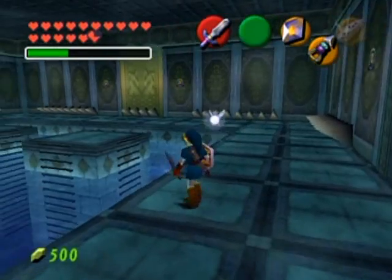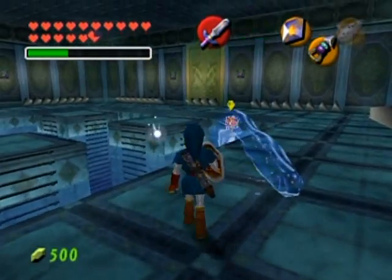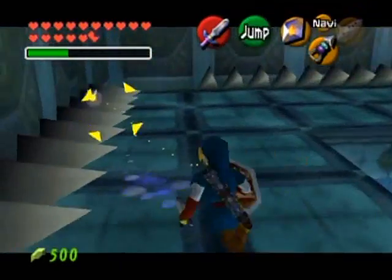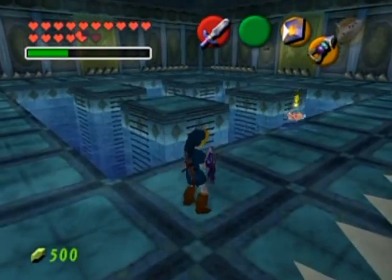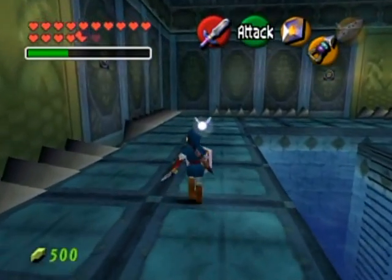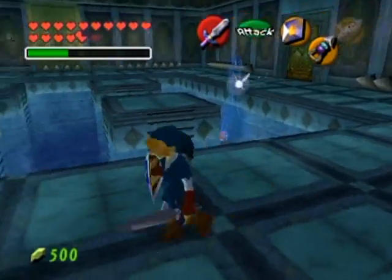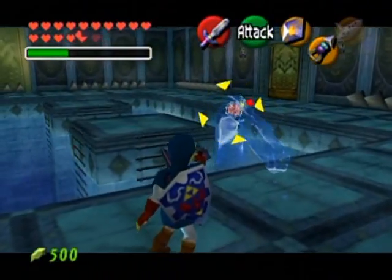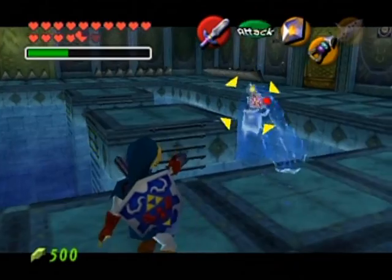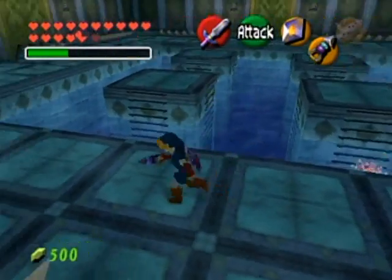You can actually trap the core in a corner and get really cheap shots for a quick win, but I'm not going to play that way. Watch the core - it'll form a tentacle wherever the core is, so that's an easy way to tell where a tentacle is coming from. Do not - and I mean do not - get hit by the tentacle, because it will do three or four hearts of damage, right up there with an Iron Knuckle.